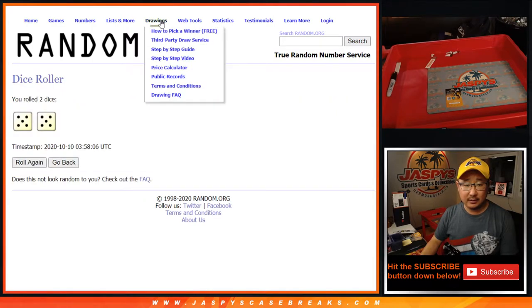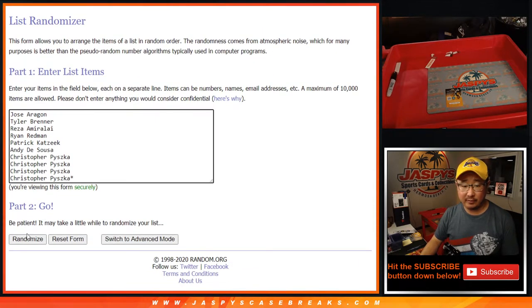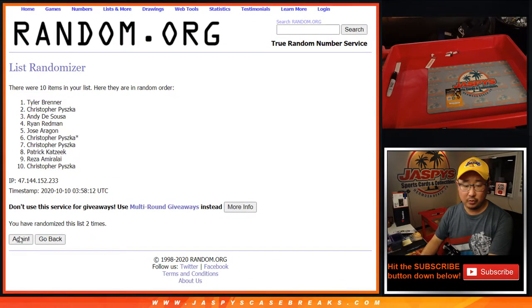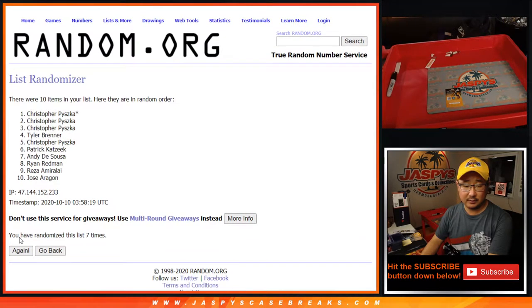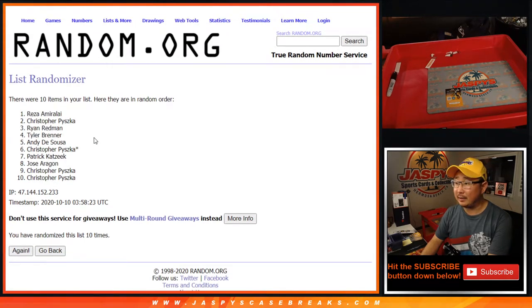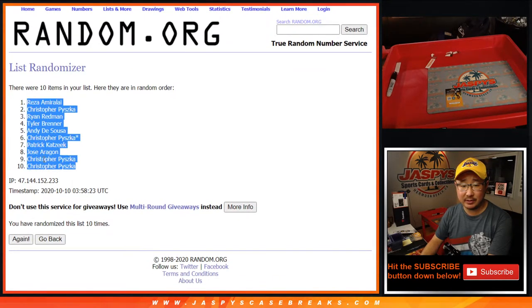Let's roll it. Let's randomize each list 10 times — 5 and a 5, hard 10. Counting through all 10 randomizations. After 10, we've got Riza down to a couple of Krispys.